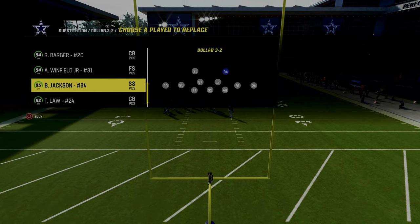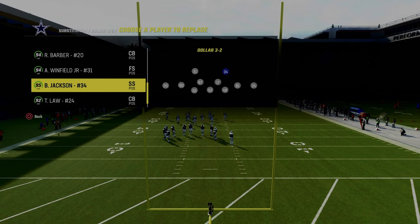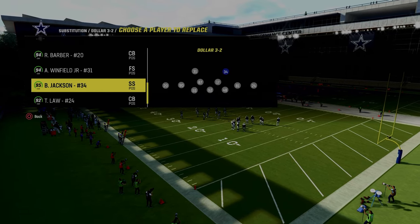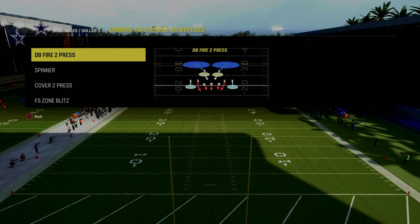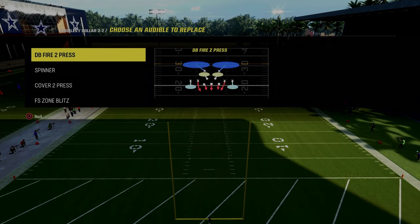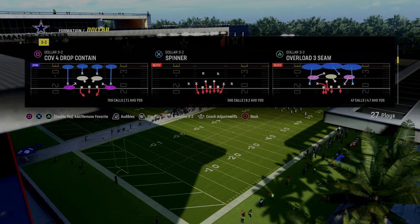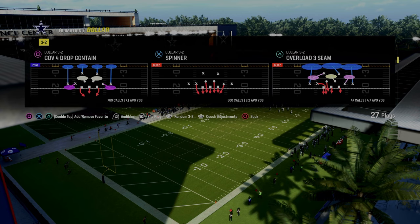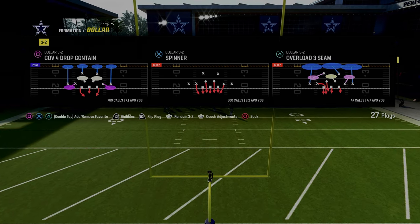For audibles, you're going to have DB fire two, spinner, cover two press, and free safety zone blitz. You would think I'd want to come out in cover four drop every single play, but I'm going to talk about why I don't come out in that and what I do instead — and it's actually better.